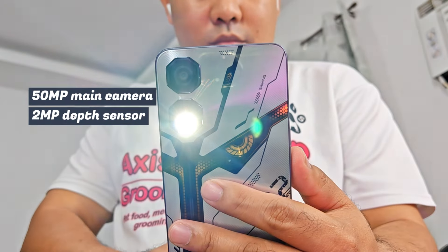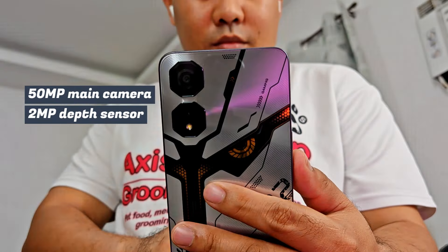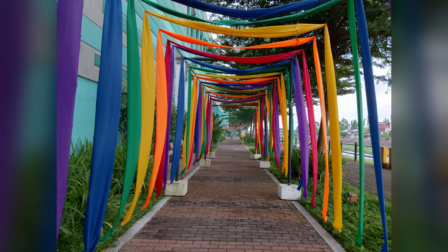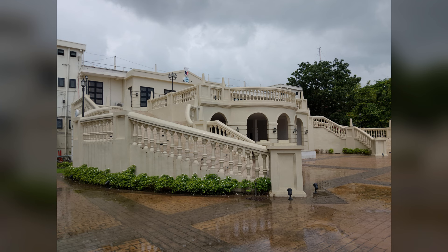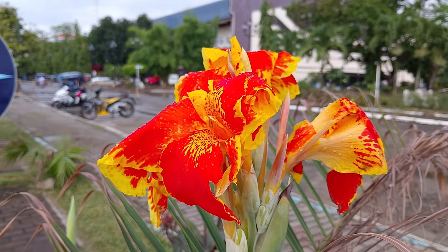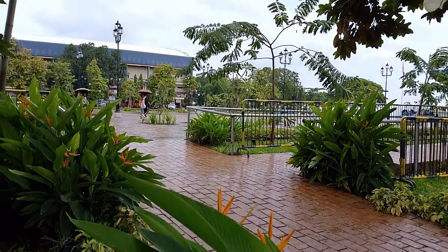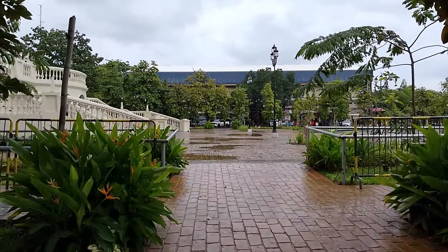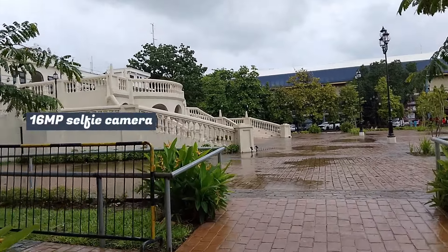At the back of the phone are two cameras: a 50-megapixel main camera and a 2-megapixel depth sensor. It can capture decent pictures in well-lit scenes as well as at night when using the dedicated night mode. However, it's prone to blurring due to camera shake, especially in low-light scenes. It can shoot videos at 1080p resolution — video quality is decent too, but it's prone to shakes when shooting handheld. On the front, there's a 16-megapixel selfie camera with good sharpness but a bit muted colors.